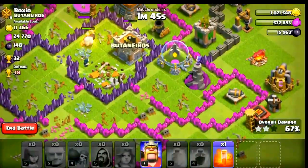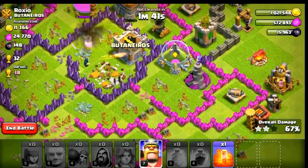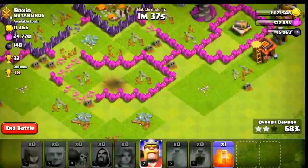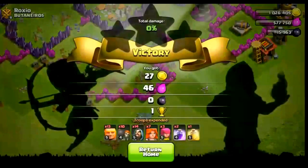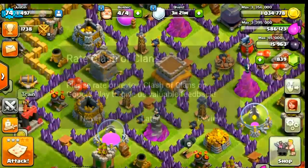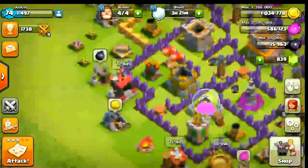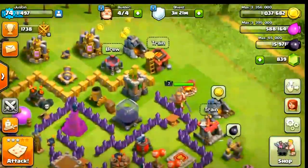We'll get a pretty good trophy range — 20 to 21 trophies. The wizards are attacking the clan castle and I'm not using my king for this because we already got two stars, 21 trophies, and 1100 dark elixir. So let's do one more raid.